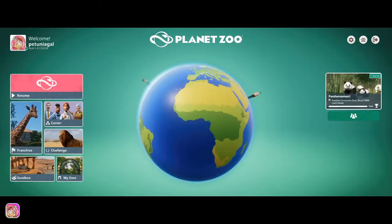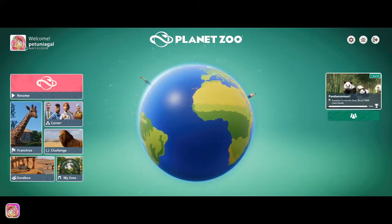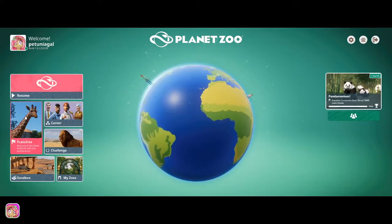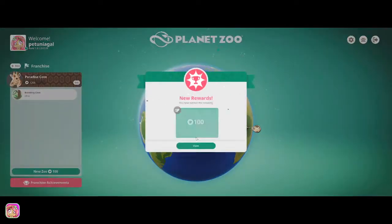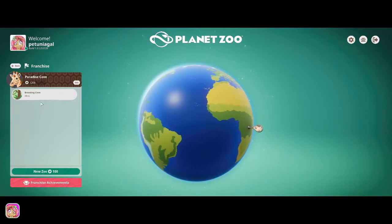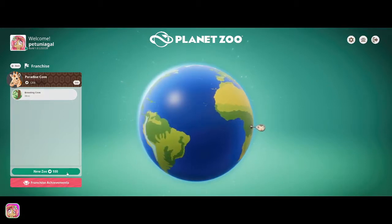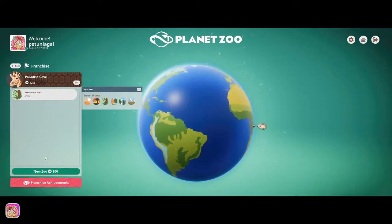Hey guys, it's Petunia Gal and we are back in Planet Zoo. We're going to start a fresh franchise mode and see what we can do. Every time you open a franchise for the first time in the day, you get 100 conservation credits, so we'll go ahead and claim that. I've got a breeding zoo here just for getting conservation credits.